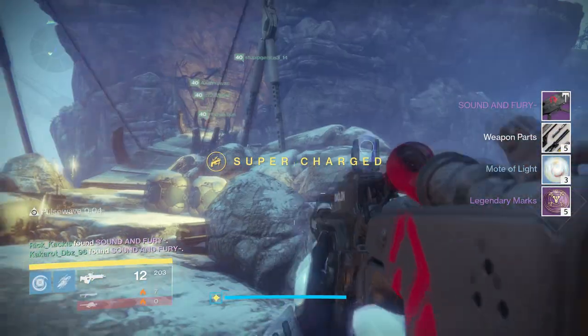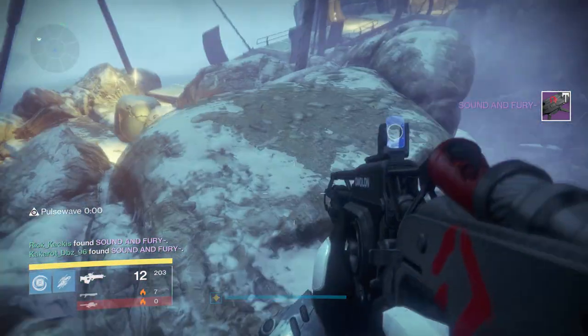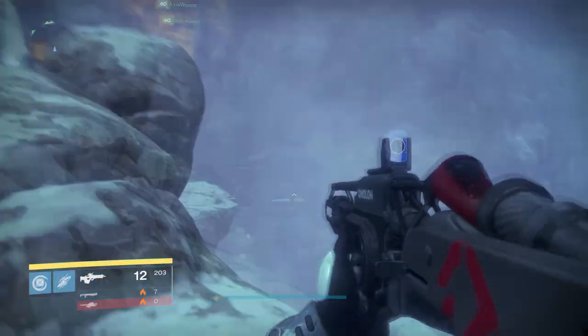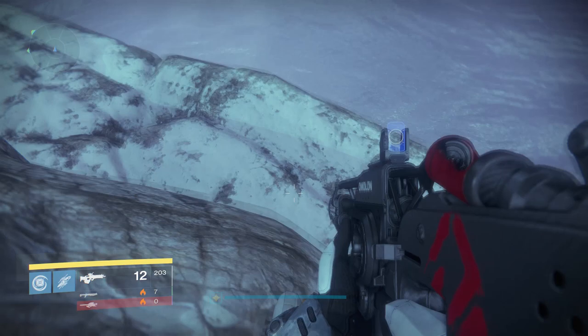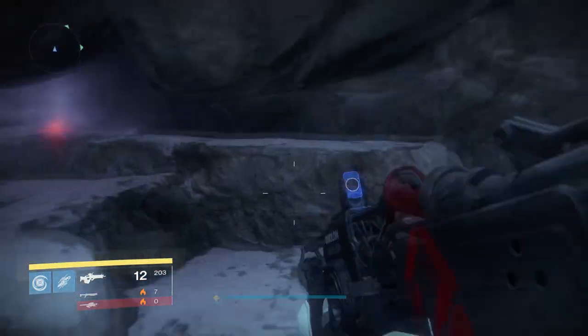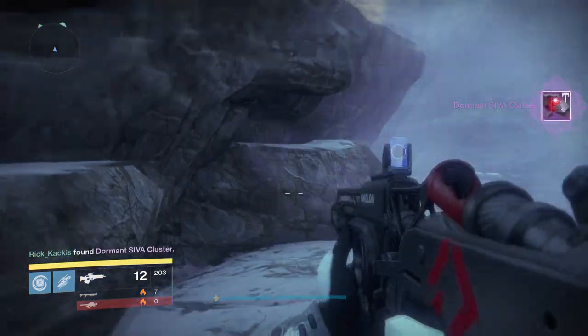Moving on with the SIVA clusters — another one is located on the rocky platform that you jump down to after completing the siege engine encounter. On this rocky platform, simply head to the right side, drop down onto a ledge before falling off, and there is a cave with another SIVA cluster.